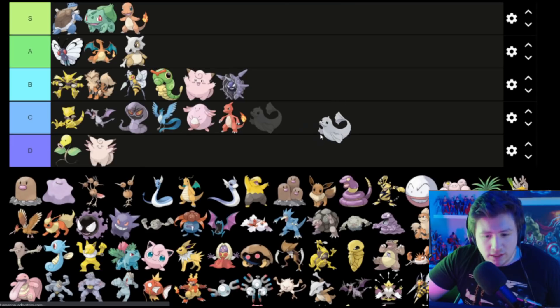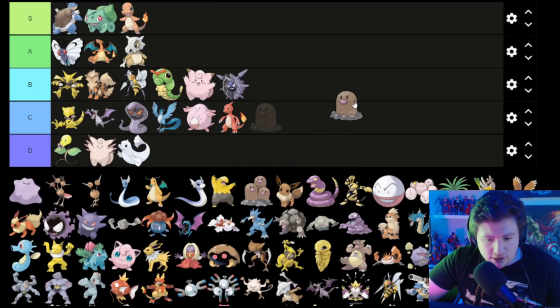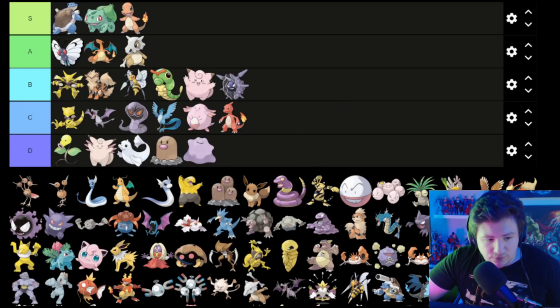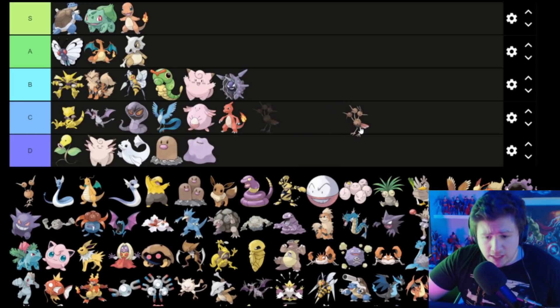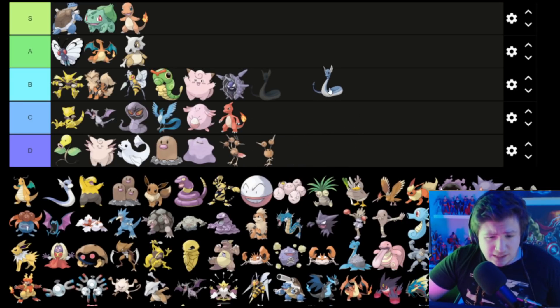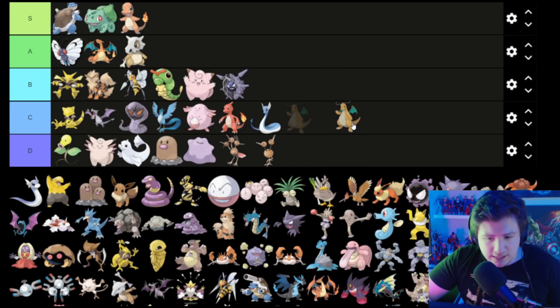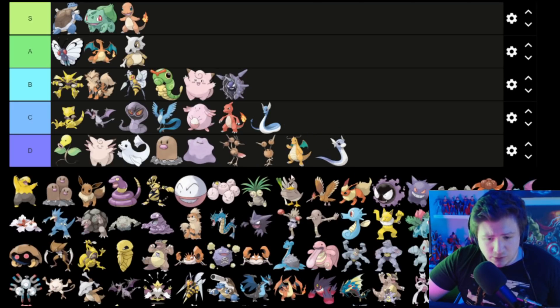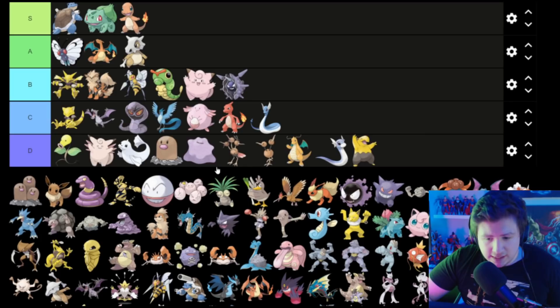Dewgong — it's a seal, so it goes in D. Diglett goes in D. Ditto goes in D. The three-headed one — Dugtrio — I don't even know, so D. A few others I'm not sure of — D, D, D. I hate this one, so D.